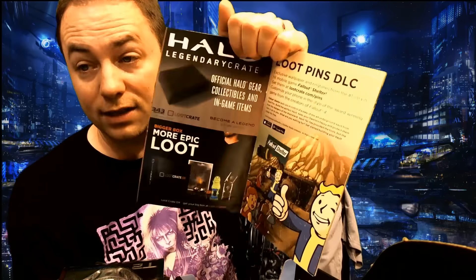That is the Loot Crate. Let's see if we're missing anything by looking in the Dystopia book. Fallout 4 — what we want IRL. We want a Pip-Boy IRL. Let's get to the meat and potatoes — let's see what the big crate comes with. We got the key — Bioshock Infinite, A Crowded Coop is the name of the key. Loot Pins DLC. Exclusive wallpaper and ringtones from Fallout Shelter — get them at lootcrate.com/pins. The pin goes on a phone? What? No. This is a pin — this is not going on a phone. What kind of drugs are you on, Lootcrate?